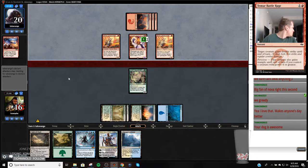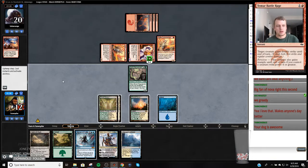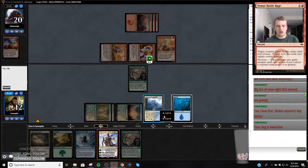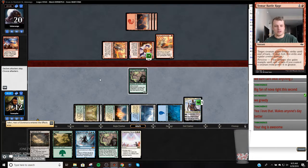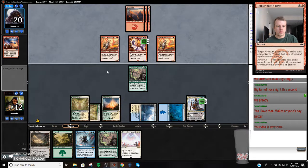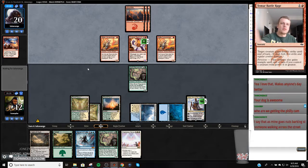Dude Phil is the man. So block here next turn. Yeah we're just going to take this shot. Play our homeboy - because this means all of our fogs are live, the other one's a convoke one. Okay Cleansing Nova is also really good. Next turn we get to Nexus and Teferi which is nice. When are we getting the Philly cam? Oh he just lied down. All right we're going for a ride.